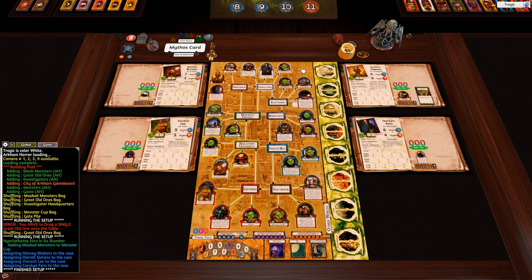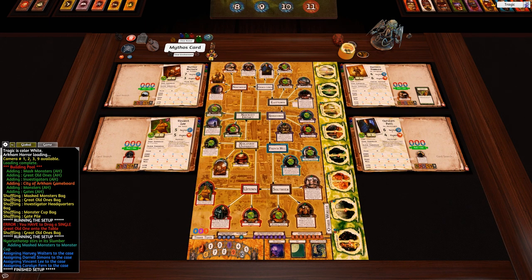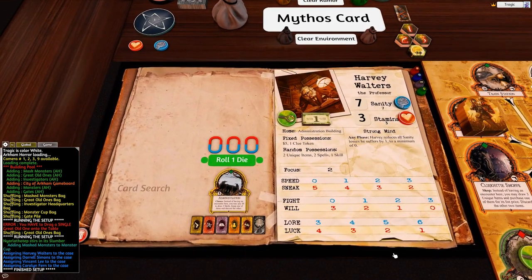Let's look at the main board. It works just like a normal board, but if you hold Alt over locations they'll pop up so you can read them more easily. The player board is pretty self-explanatory.